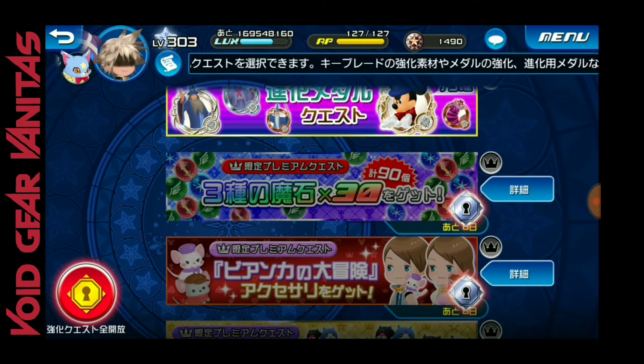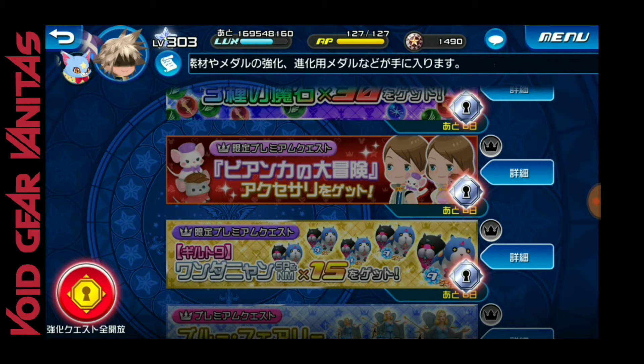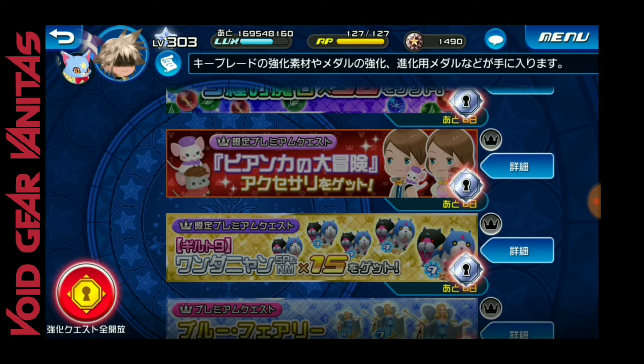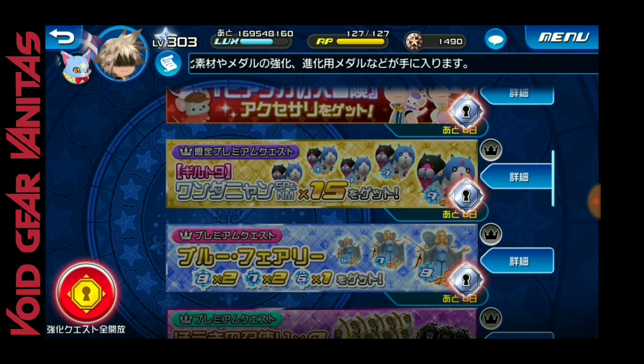I believe this little mouse is from The Rescuers. We're getting the shoulder pieces — two little shoulder pieces for your avatar — which is really cool. They also have the costume pack, which is really expensive on the avatar board, but the skills in those are amazing. So if you want to spend 7,000 jewels or not, they do have really good skills in there — it's kind of tempting.